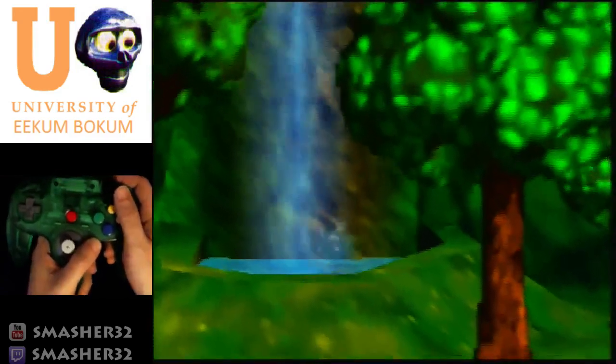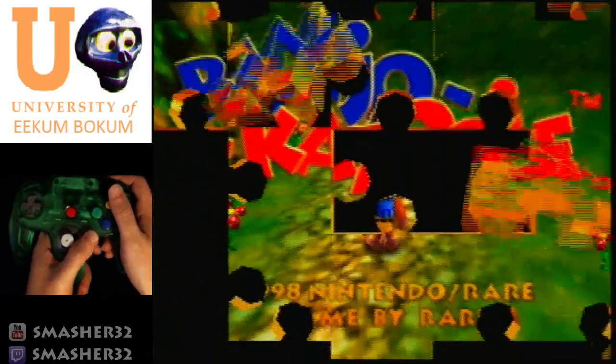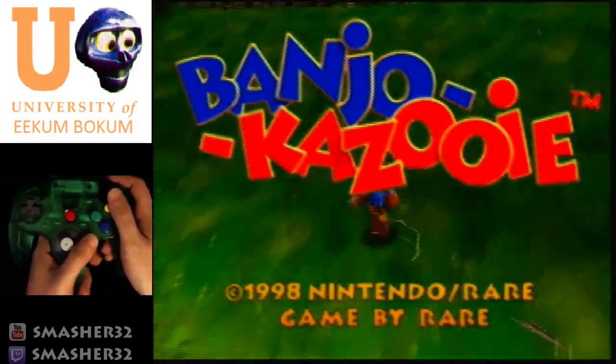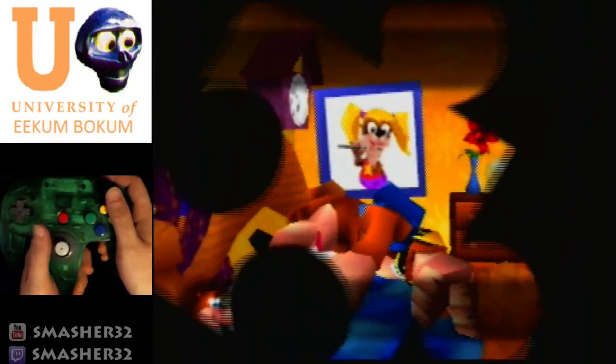This is Smasher32 with a tutorial on Banjo-Kazooie 100%. Banjo-Kazooie 100% involves collecting 100 jiggies, 900 notes, and all 24 honeycomb pieces. It does not consider mumbo tokens and the stop and swap items as part of 100%.